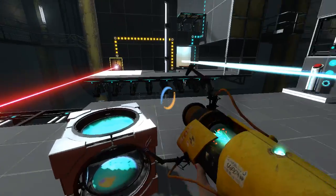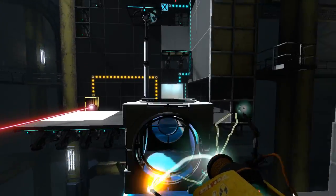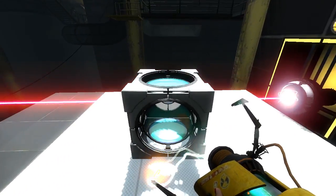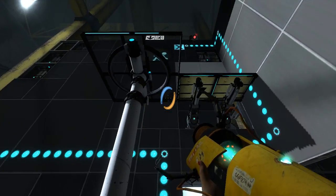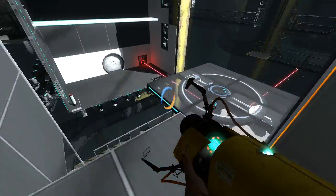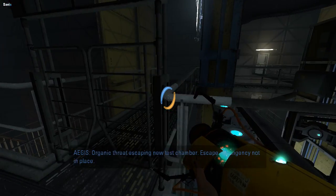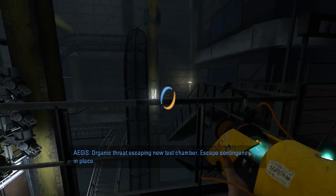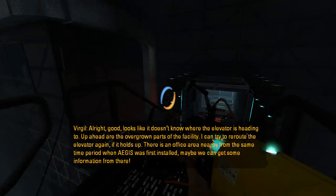Hmm... okay, that's yeah, I can deal with that. Ta-da! Organic threat escaping new test chamber. Escape contingency not in place. Alright, good. Looks like it doesn't know where the elevator is heading to.